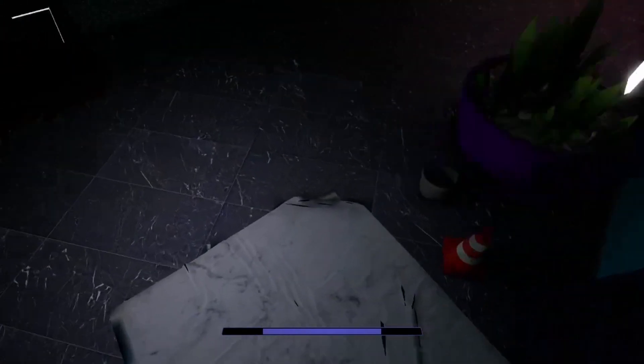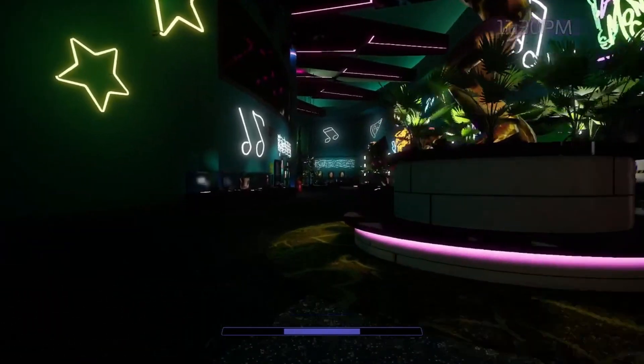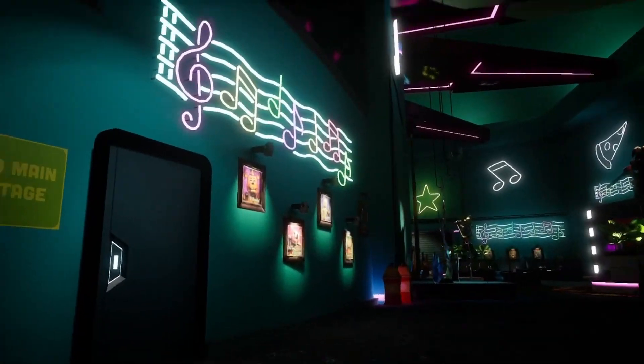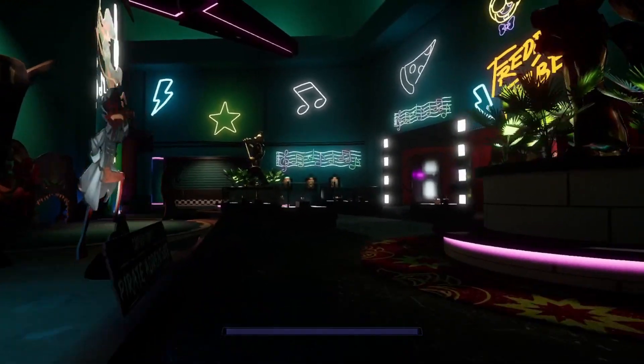We're gonna wanna come out of here and immediately go right to those music notes. You see those music notes over there — those inner lines? The blue ones and the pink ones. It's weird, everything's weird.